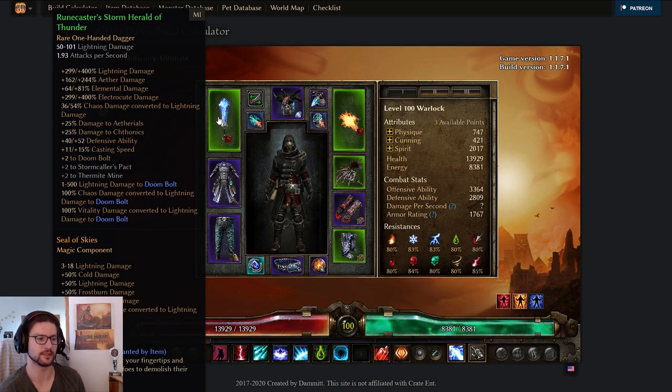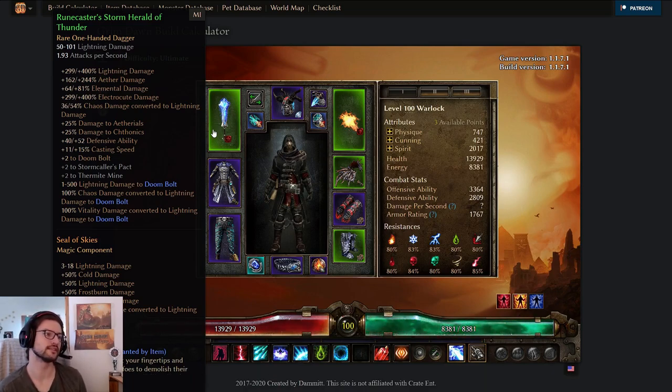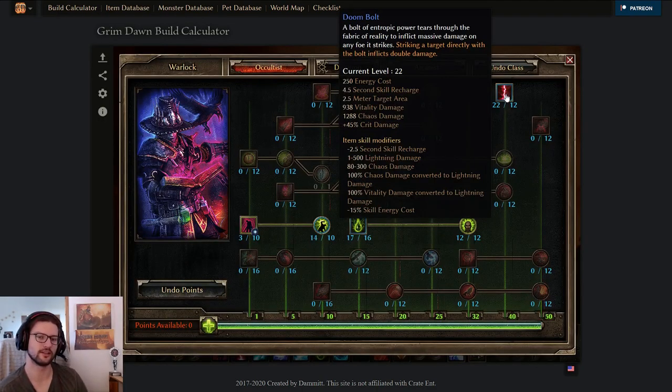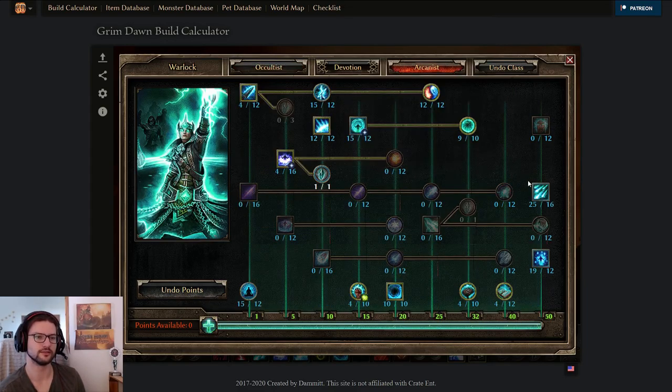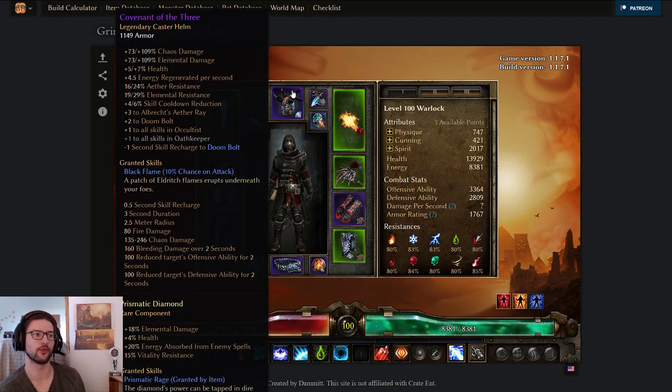The obvious choice for this weapon is Shaman secondary, which has already been showcased by Armored Otter on YouTube. I wanted to do something less conventional - since Doom Bolt is a CDR-based ability, I wanted to combine it with Arcanist which has CDR, and Star Pact even has lightning damage so it fit nicely. Doom Bolt as a standalone ability is in my opinion never really enough - it's only a 12 skill point standalone skill, so you need something to complement it for AOE. Devastation works nicely for AOE for Arcanist, and Red and Furious linked me his lightning Devastation sorc which inspired me to use this offhand and combine it with the main hand.